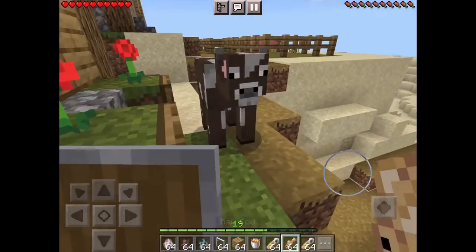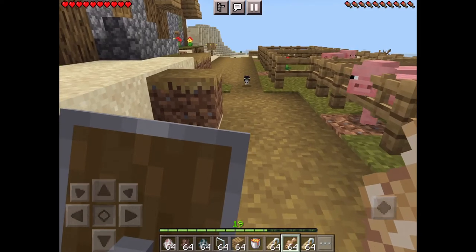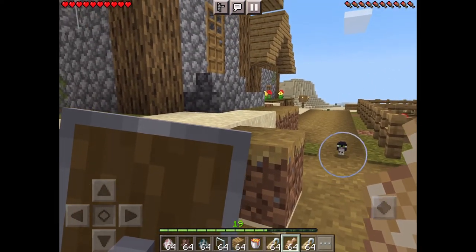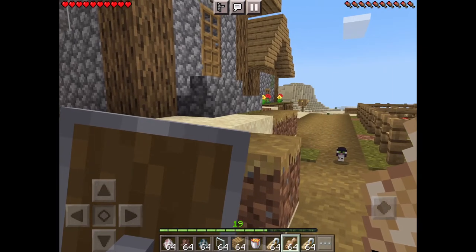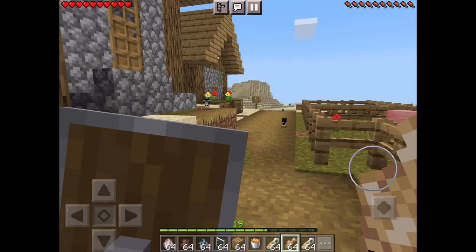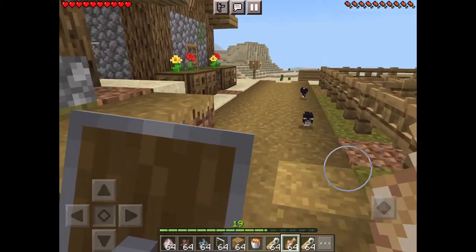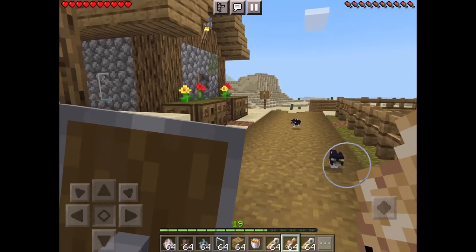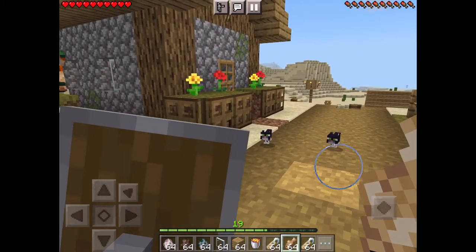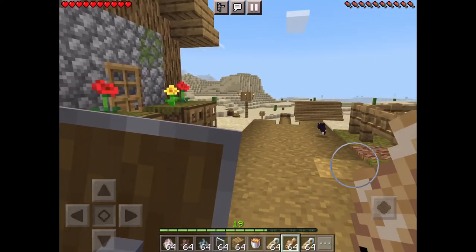Quick video on how to tame a cat. You find cats in a village. I go close with some fish and it runs away, so it usually takes time for them to come towards you. You can't move too much or they run away, so it's pretty difficult.